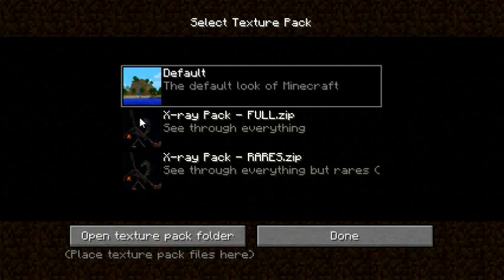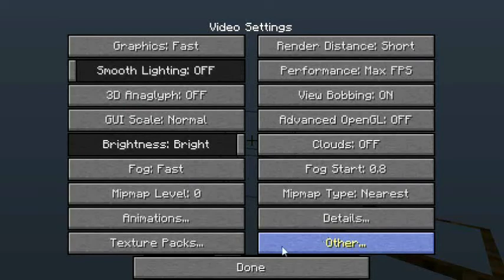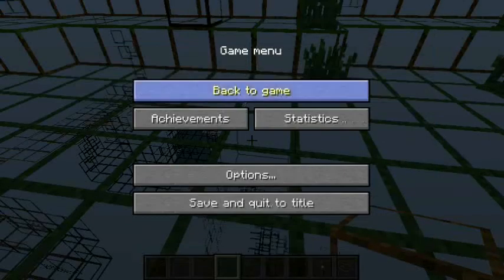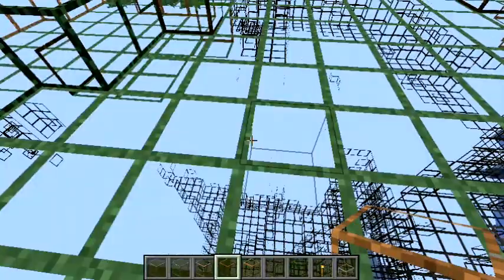It loads. There we go. You can see that the world is loading and you can see underground. You can see some cave systems, and there's a little waterfall going down there.